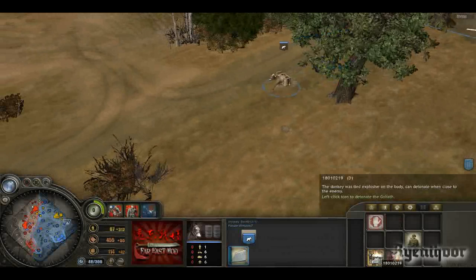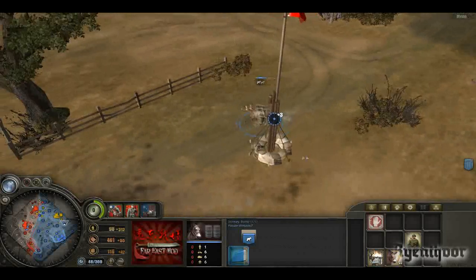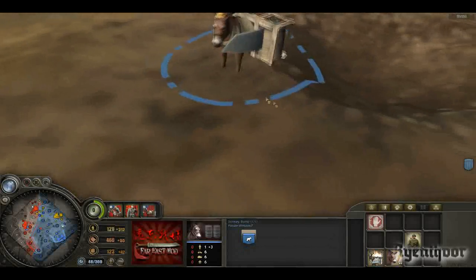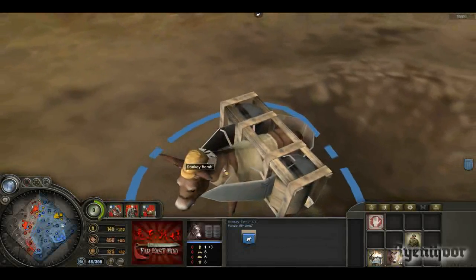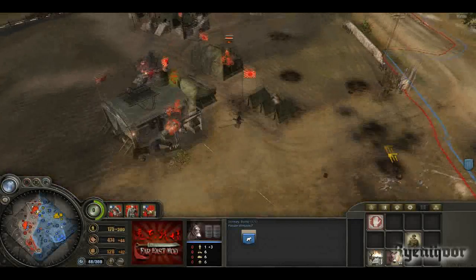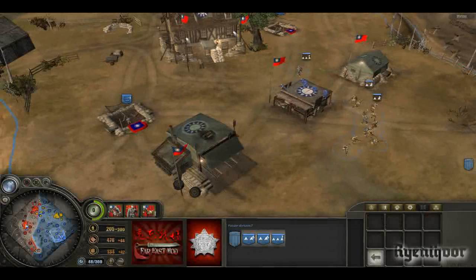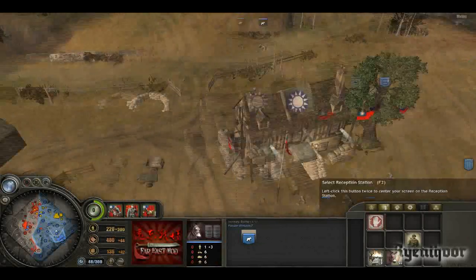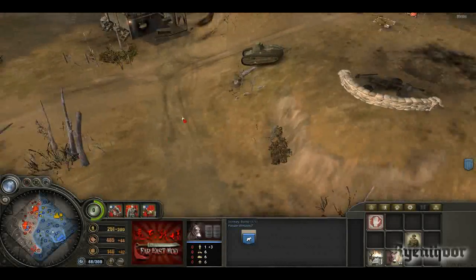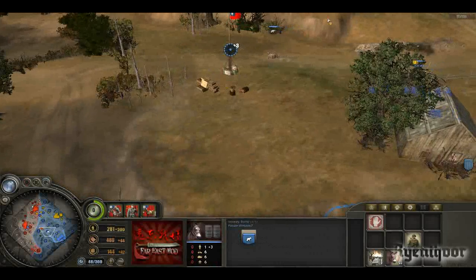I'll upgrade it with donkey armor. You can sprint the donkey, make it explode, and even camouflage it, which is quite funny. The donkey armor even has a little helmet on it — a Japanese-style hat. Oh god, this just brings joy to my heart. It's the best troop ever in the whole Company of Heroes franchise. Let's send some troops to support my donkey. It has about as big an explosive radius as the kamikaze troops, I think.